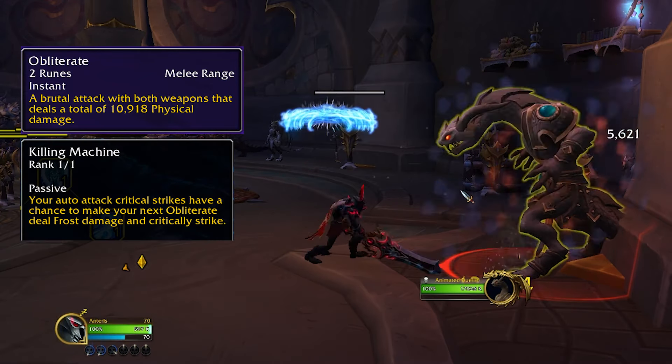We have a variety of defensives: Anti-Magic Shell, Anti-Magic Zone, Icebound Fortitude, and Lichborn. Each performs differently and gives different amounts of resistances, and you should get familiar with when to use them in different encounters. The key to Anti-Magic Shell is that as you take damage through it, you generate runic power, which you can use to get out more Frost Strikes or a longer Breath of Sindragosa.